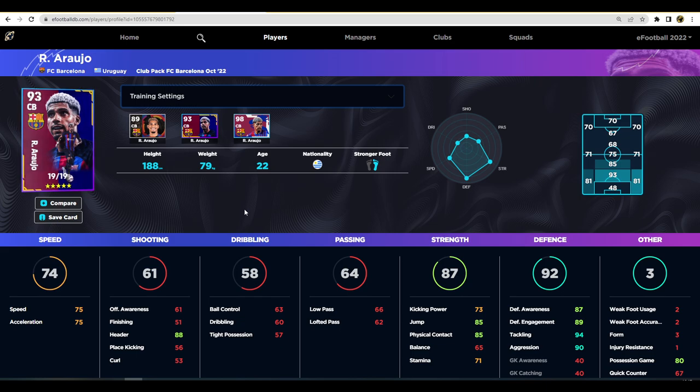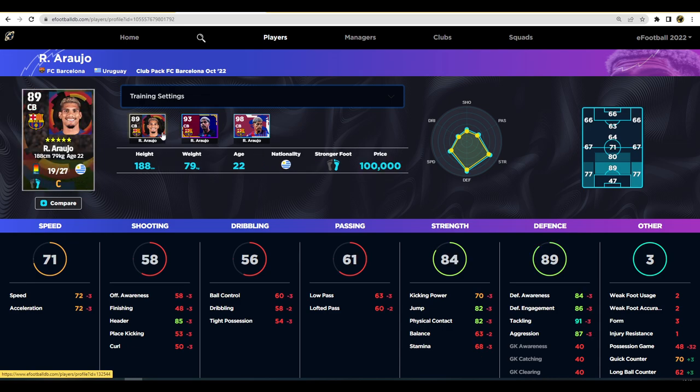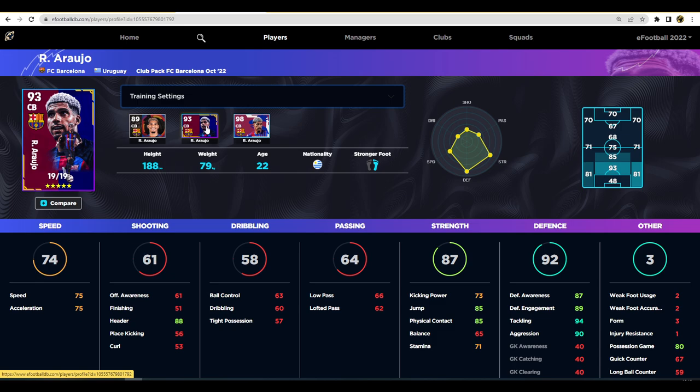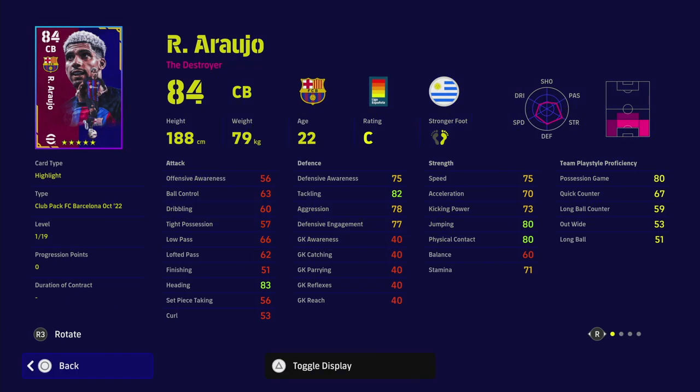Araujo - I know a lot of people swear by him, like they do with Tomori from AC Milan. I've played with his standard card and didn't think he was that good, and I played about six or seven matches with a higher version and he never really stood out for me. But this card looks insane - you've got defensive awareness, speed and acceleration, tackling and aggression, jump and header, and he's really tall. He has some nice player skills: slightly tackle, blocker, interception, and heading. He also has unwavering form. The only thing missing is man marking, but if you're not using man marking you don't need to worry about that.